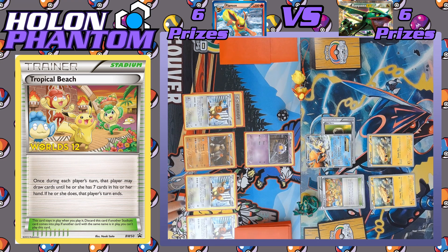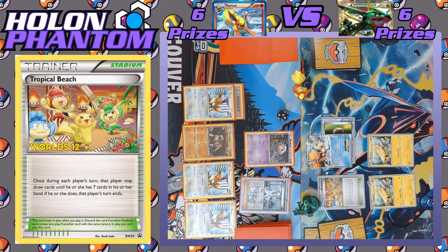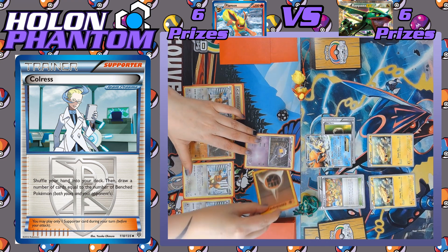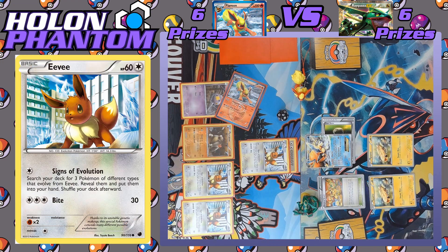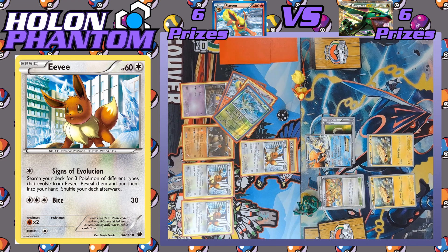Back to the Flareon side — a third Eevee comes down to the bench. The Supporter is going to be Colress, letting the player shuffle away their hand and draw one card for every benched Pokémon on both sides, a total of six cards. A Fighting Energy comes down to Drifloon and is used to pay the retreat cost, bringing Eevee into the active spot. The player goes straight for the attack: Signs of Evolution, letting them search their deck for up to three different Eevee Evolution Pokémon. The ones chosen are Flareon, Espeon, and Leafeon — so we're going to be seeing some Evolutions coming down in the following turn.